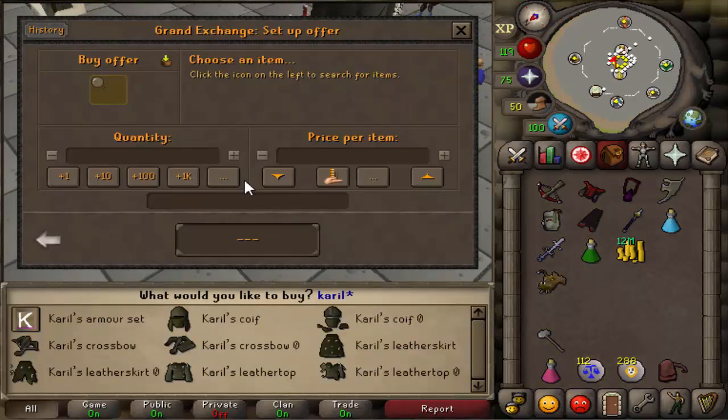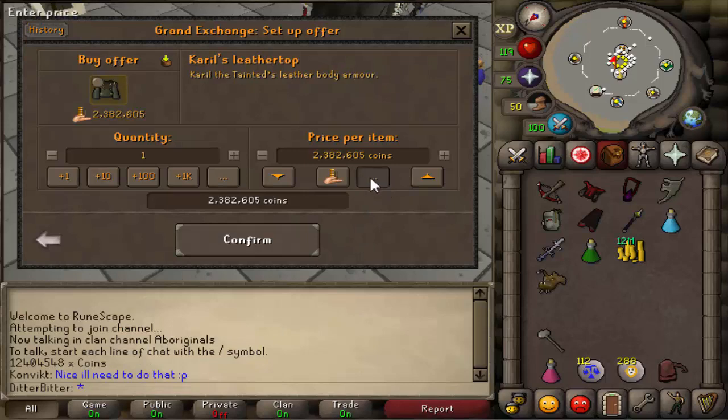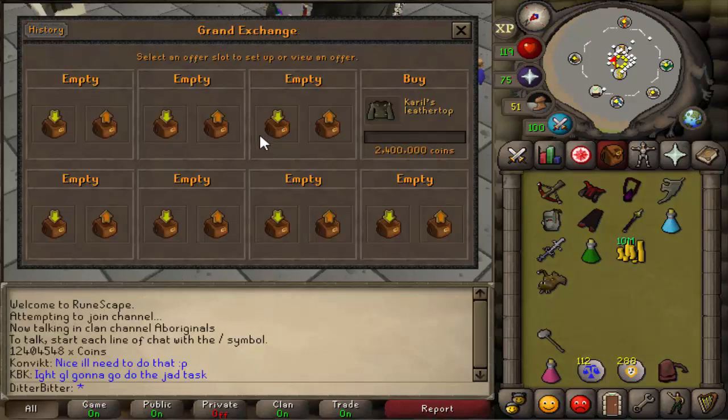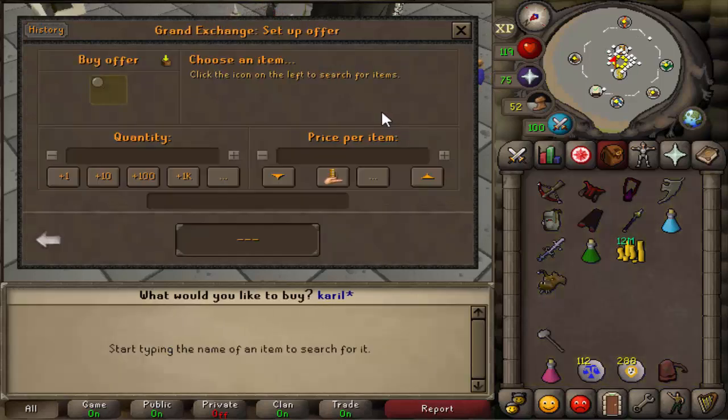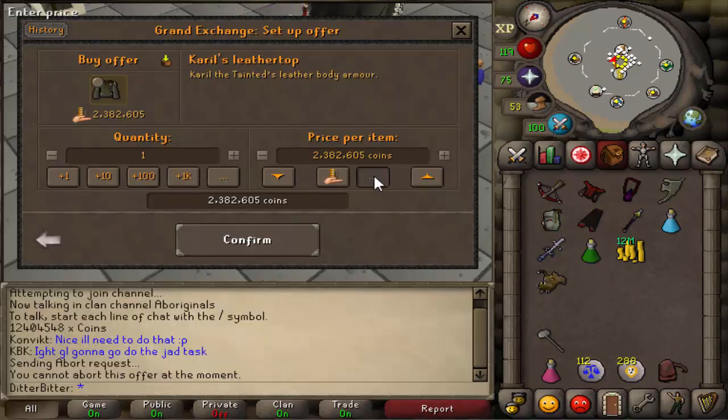The smart thing to do is get some defensive gear, so I'm going to get myself a Karil's leather top. This actually has worse defense bonuses for melee than the black d-body, but it has 15 magic bonuses which I really can't pass up, because a lot of people will splash on me if I'm in my mystic bottoms.